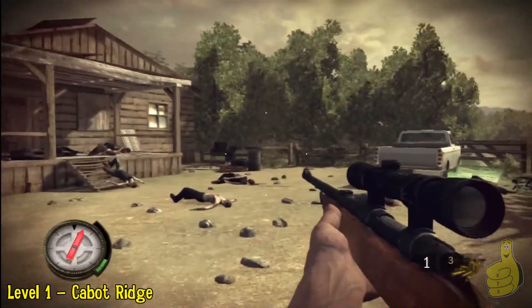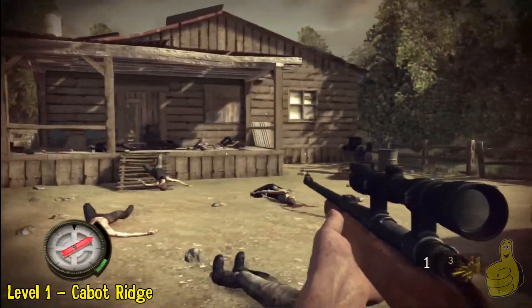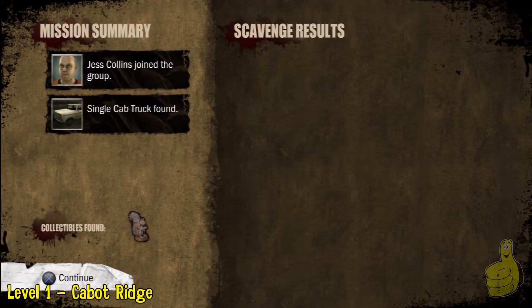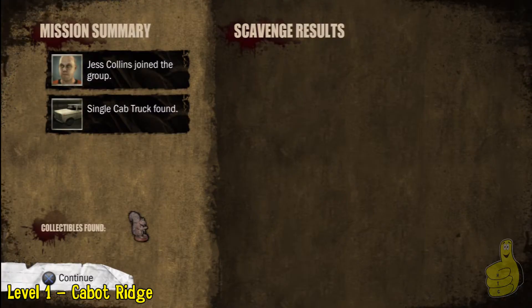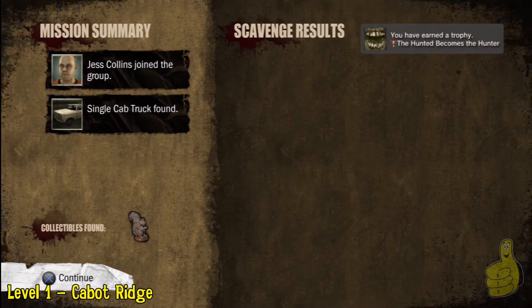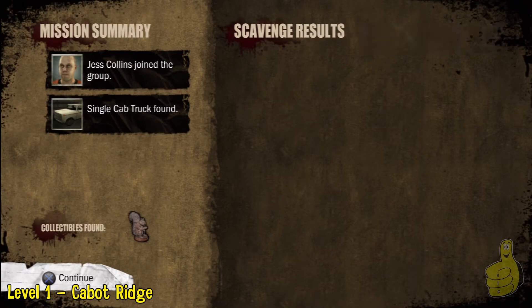The reason the trophy didn't pop is because you've got to wait till the end of the level. So we fast-forwarded — we've done everything in Cabot Ridge, we're getting ready to bounce out with our gas, and here we are at the total screen at the end. You can see we found the secret squirrel and all — and wait for it... 'The Hunted Becomes the Hunter.'